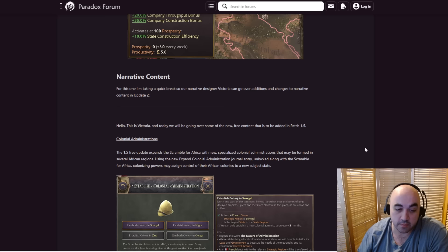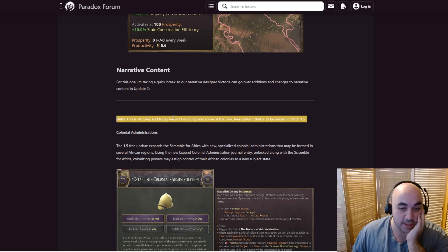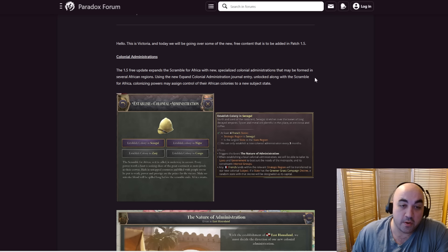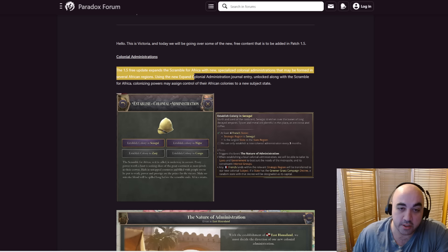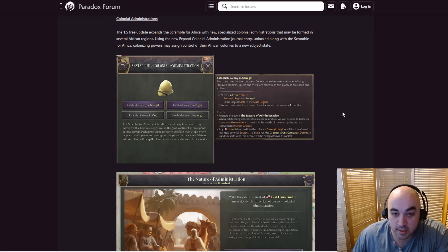Time to take a look at narrative content. A different dev will be talking about some new free content being added in 1.5. Colonial administrations: the free 1.5 update expands the Scramble for Africa with new specialized colonial administrations that may be formed in several Africa regions. Usually there's a journal entry unlocked with the Scramble for Africa, and colonizing powers may assign their African colonies to a new subject state. So here we can establish Nigeria, Senegal, and this sort of thing — and we can only establish one every three months. While establishing a local colonial administration, we'll be able to tailor its laws and governments to best suit the needs of the metropole.